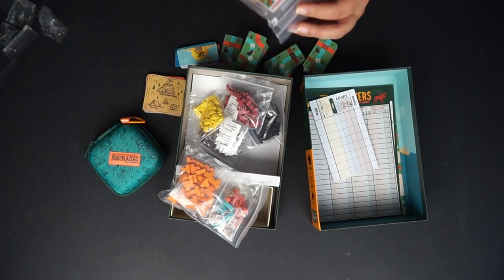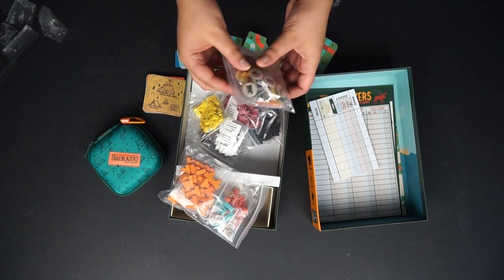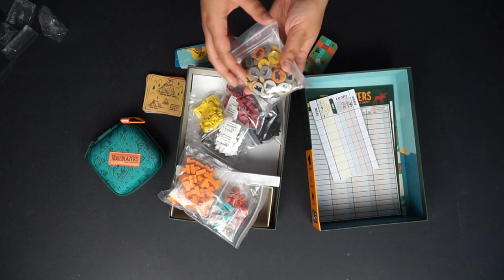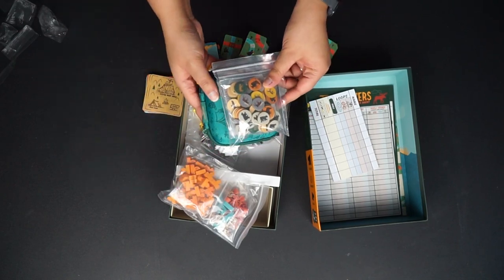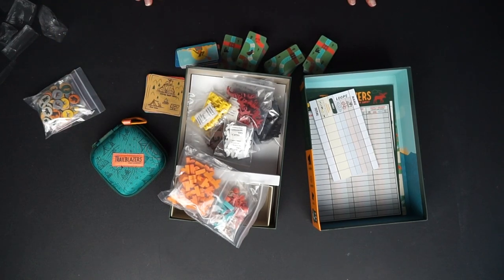It looks like this is also the animals expansion pack but in chipboard form. I think this is just to make it easier to take with you, because all of these wooden components don't exactly fit in this small pack.